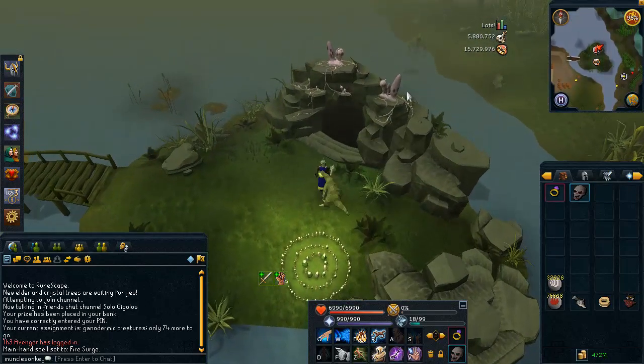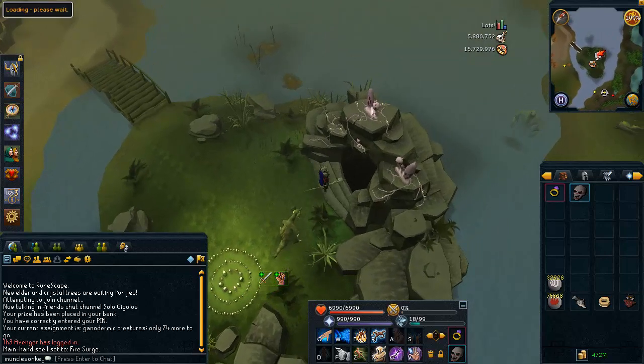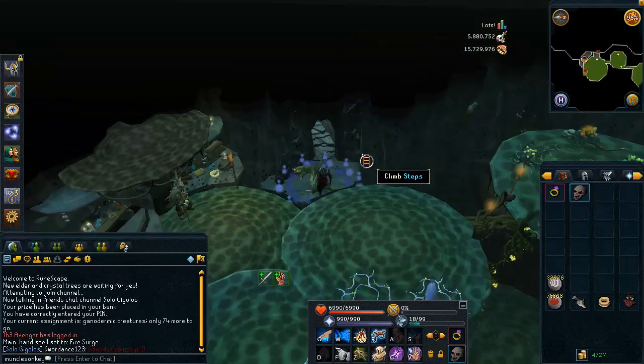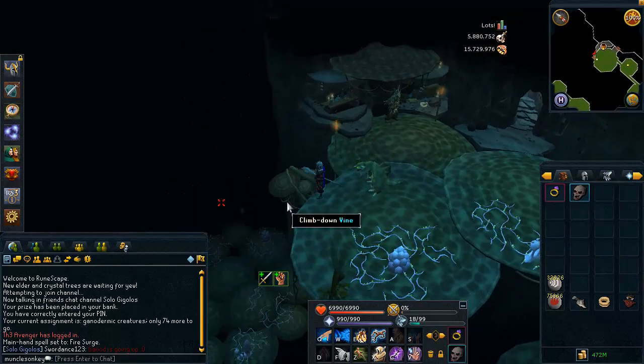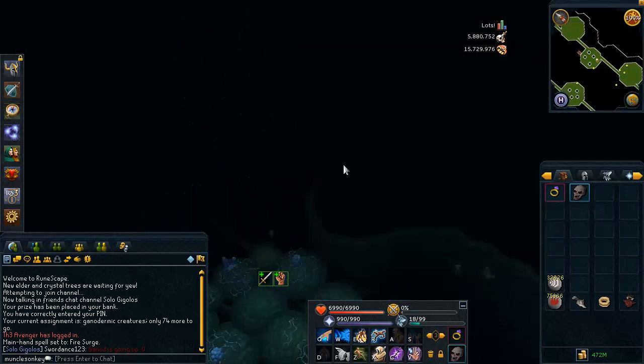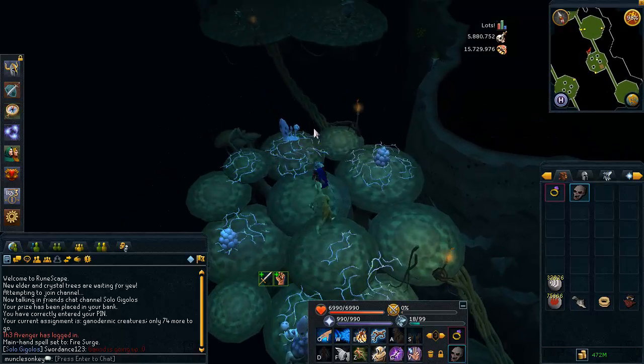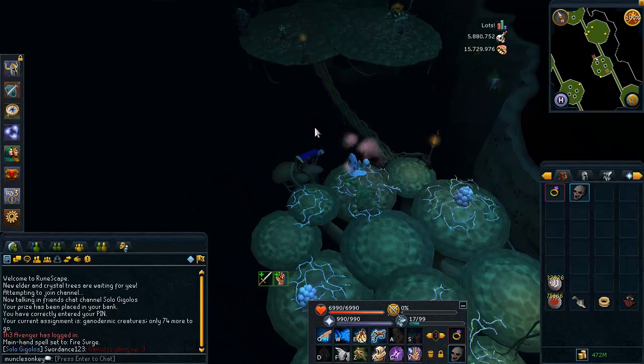There are a couple of options here. There is a place where you can cannon the Ganodermics as well, and if you're up for that you can. Just be aware that if you do decide to cannon the Ganodermic Beasts you're going to need to bring a lot of food. I choose not to cannon them because it's a quick task either way, and it's very good XP whether you cannon them or not.